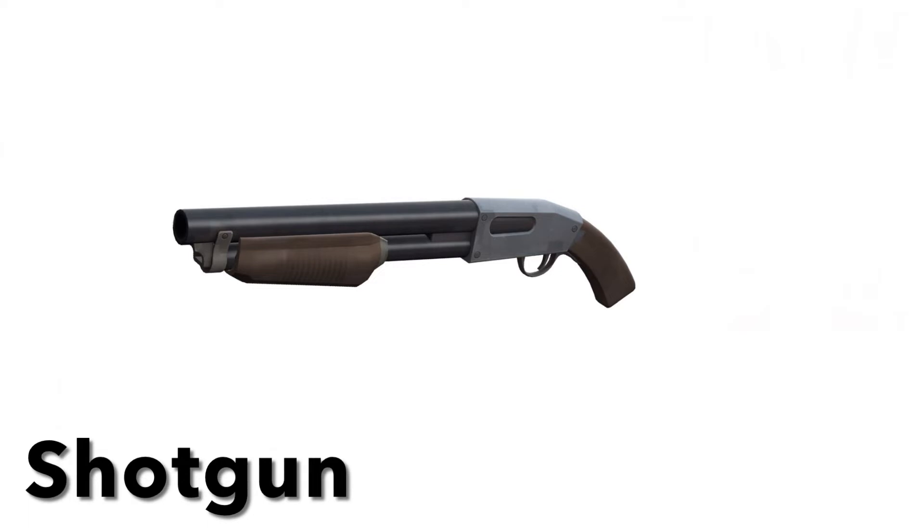First for the shotgun is the Busby Monorail. The Busby Monorail is really weird — it holds six elite darts inside, but every time you pump back the grip, it's moving a conveyor belt that pushes the darts into the chamber. It is really weird. It's unique internally but it's not the most reliable. I've used this once or twice — I own one — and it works a good 60% of the time.